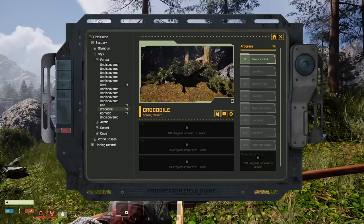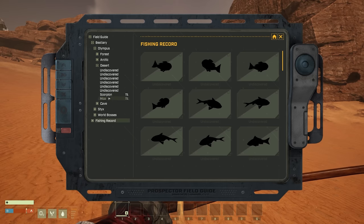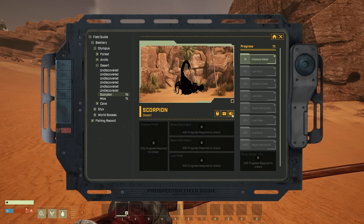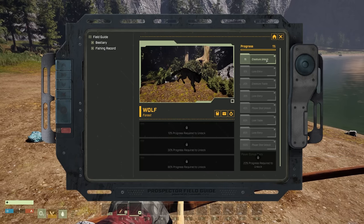Upon first encountering a creature, you learn its name and its biomes. Further encounters lead you to learn unique lore about your foe, its weaknesses, habitats, and even unlock unique perks. Some of these include wolves dropping additional meat, reduction of oxygen consumption, and heat temperature resistance while in the desert.